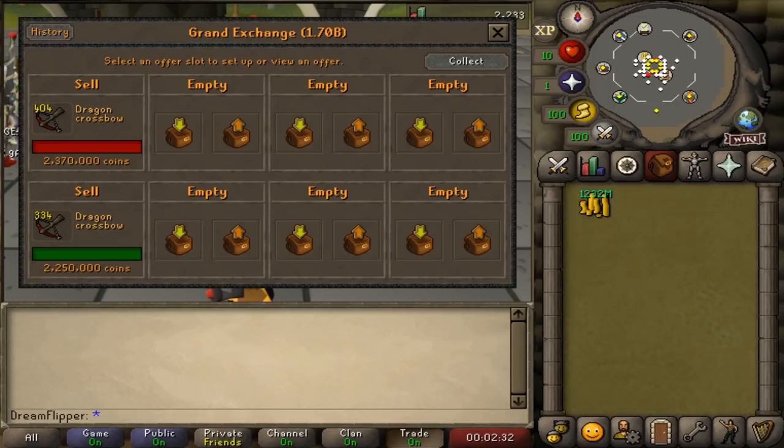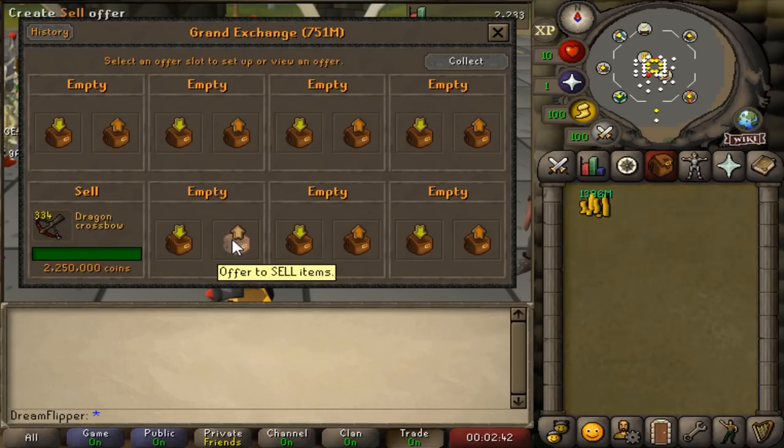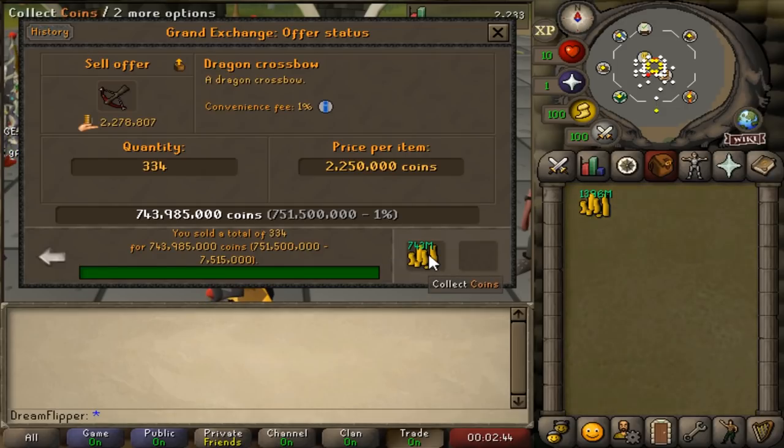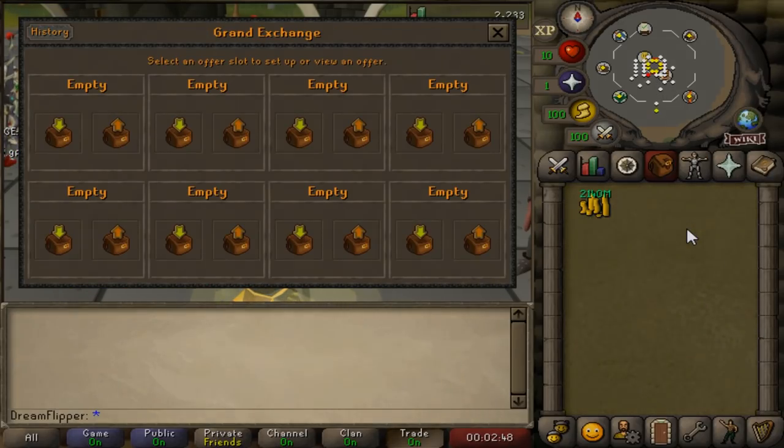With all that considered, our total cost for all of the items is roughly around 7 bill. The last episode was huge - we ended up earning almost 700 mil just from flipping dragon crossbows, my biggest flip to date, and that pushed us up pretty close to max cash. So today we're going to work on earning that and see if we can make more money.